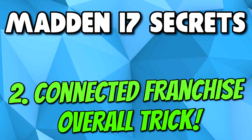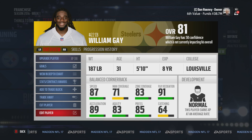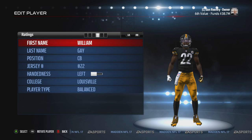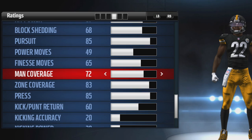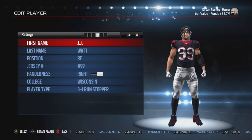Moving on to number 2 — did you know that you could change players' ratings in connected franchise mode? That's true, and it works for both online and offline connected franchises. Take the Steelers defense for example — they're in need of a cornerback. Go over to Willie Gay, go to edit player, and move over to his ratings. From here, you can change any statistic that you want. We're going to up his speed, man zone, and press coverage as well. When you're done, just press B and save changes, and now you have an amazing lockdown cornerback.